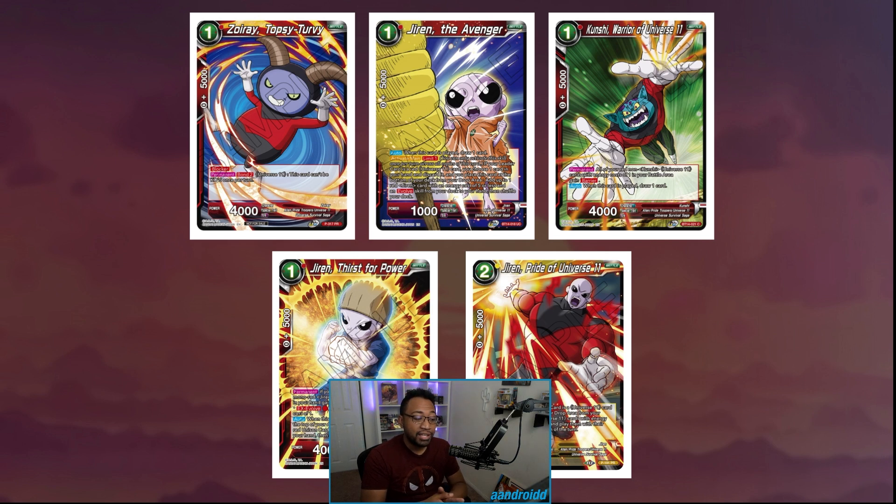The evolve cost is three for an energy cost of four, so you can play other Jirens if you want — you can even play the old Jiren with dual attack from Set 3 or 4. Another one-drop Jiren has an in-drop effect, meaning when they swing into your one-drop, you can evolve on top of it or let it die. You can Topo and pitch it, or Violent Raise and pitch it, and then use the effect to pitch a card — pretty important for Pride of Universe 11 plays.